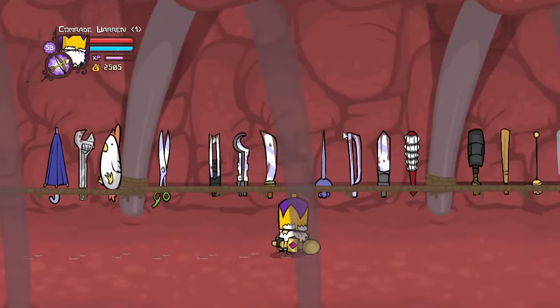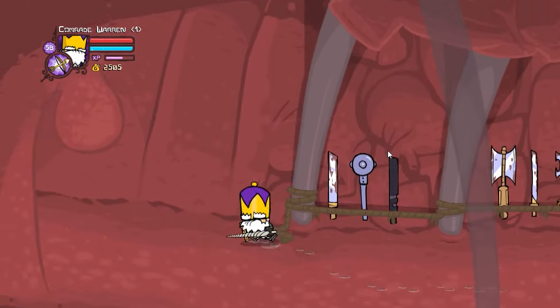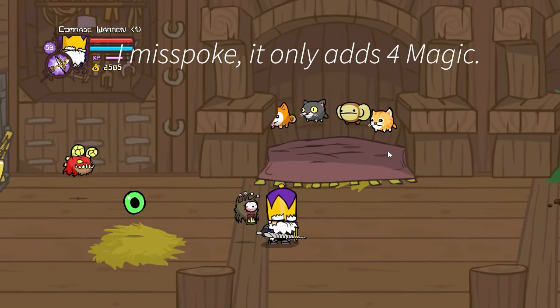Now we're going to go over the magic build. This is the weapon you're going to want: the Unicorn Horn. It adds plus 6 magic, minus 3 attack unfortunately, and plus 1 defense. You unlock this weapon by killing the painter boss when his unicorn painting is alive. For the pet, you're going to want the Beholder, because it adds plus 6 to your magic.